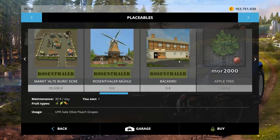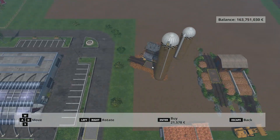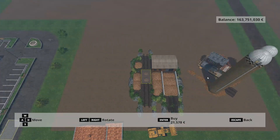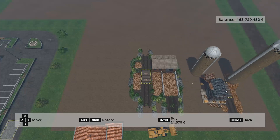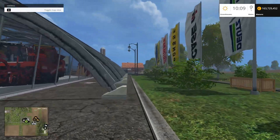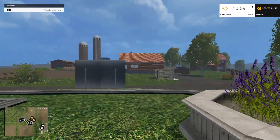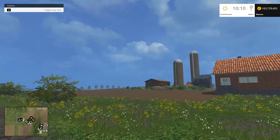Then we have this thing here. What is this? Well, this right here was a sugar beet sell point — this is a potato sell point. It did cost me $21,000 to buy that sell point. But if you're on a map that either didn't already have a potato sell point or the sell point is really, really far away, for $21,000 you can have yourself a sell point.